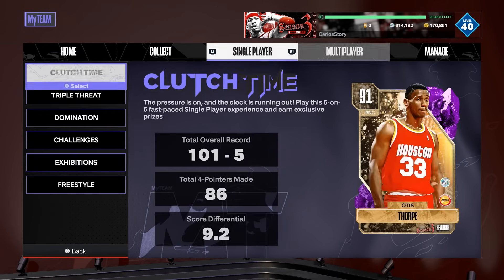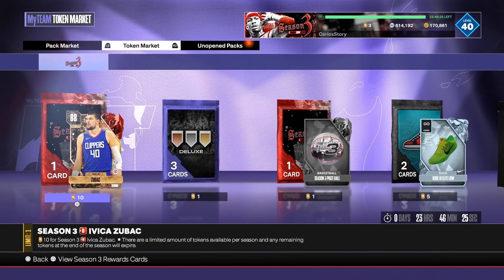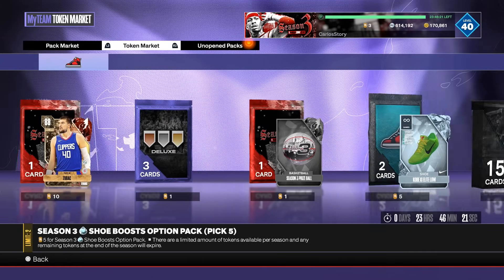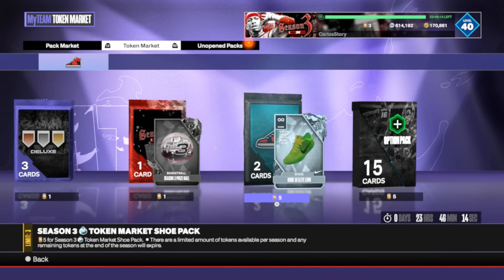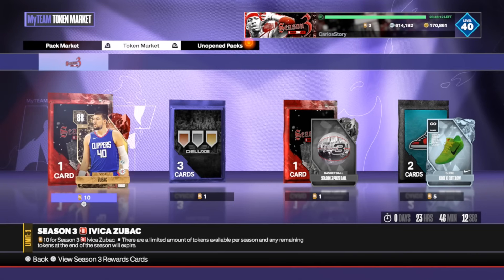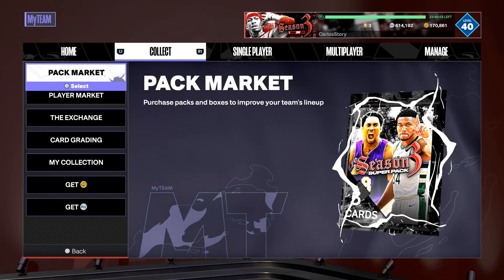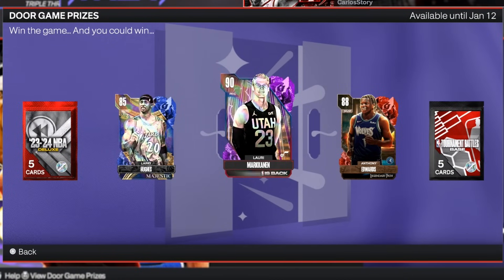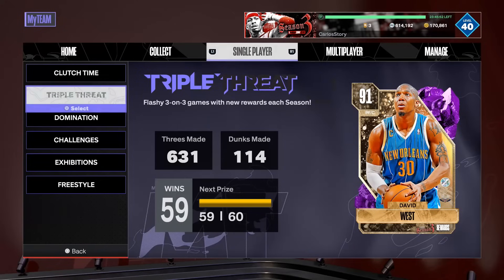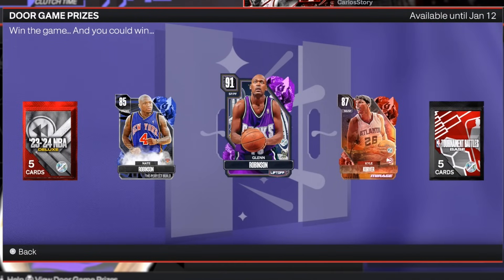The tokens are also expiring, and it's so sad seeing what's happened to the token market at the end of the season. There's a deluxe batch pack, some shoes — they have a five-token shoe that's fire. I'm going to pick up Zubats with my tokens; I have three so I need seven more. XP coins and tokens are expiring, so get whatever you want from there. All the rewards you see in the game modes will be gone on January 12th — everything goes bye-bye.